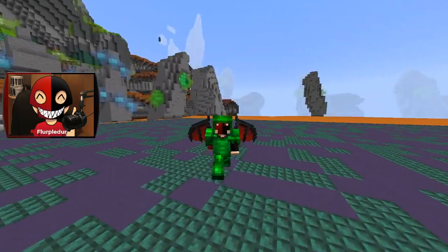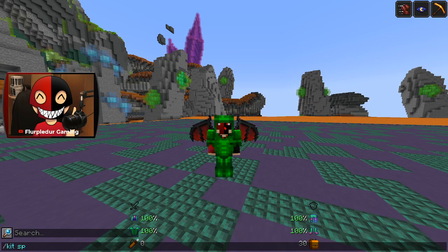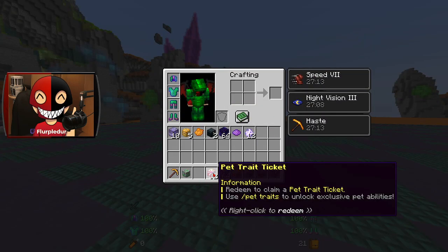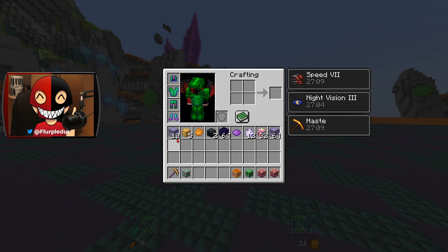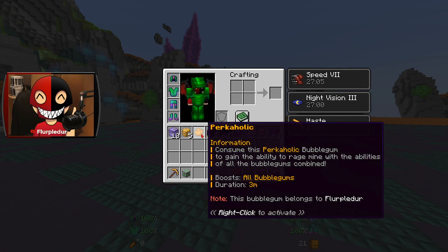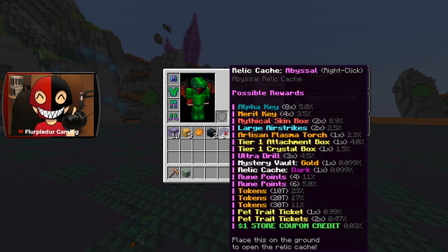Apparently to celebrate this, there is a free kit on Skyblock and Prisons called Kit Special, which gives you a bunch of really cool things. A lot of this I'm not gonna open. I'll open the Diamond Mystery Vaults because they give a lot of really cool things. I'll save the gold. I'll definitely use the Perkaholic — you know I gotta use the Perkaholic.